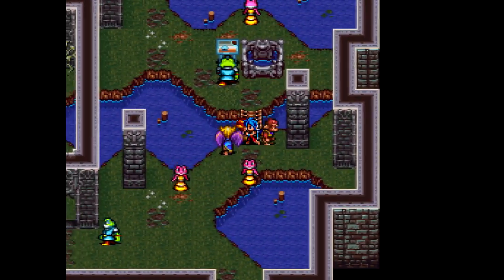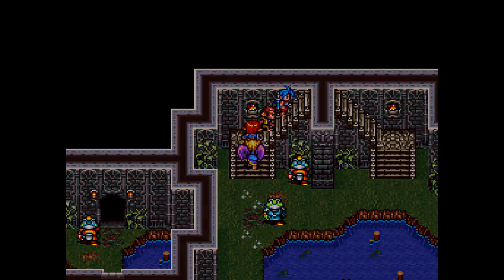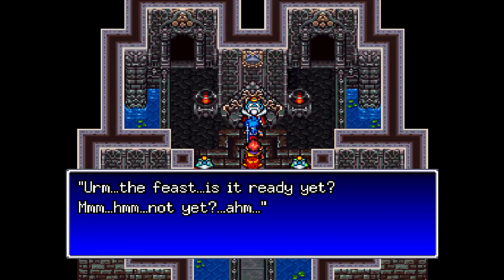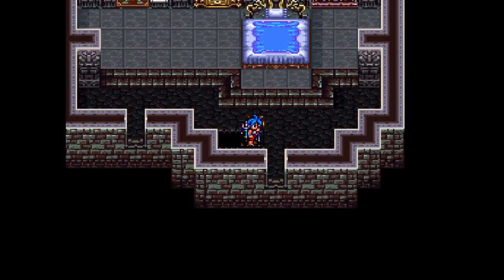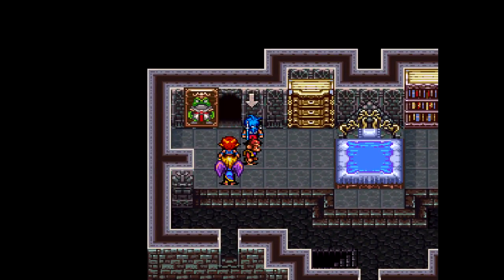Now, in order to get down to the basement, the most logical course of action is to go to the roof. Absolutely. Seriously, you have to go up to the roof in order to progress with the plot. So anyway, in order to get to the roof, now that the fake prince is out of the way, you go to the arrow.